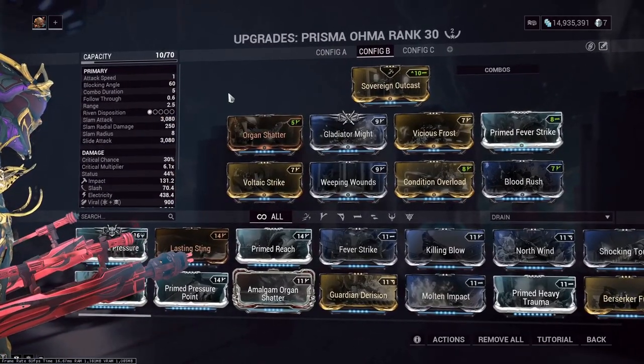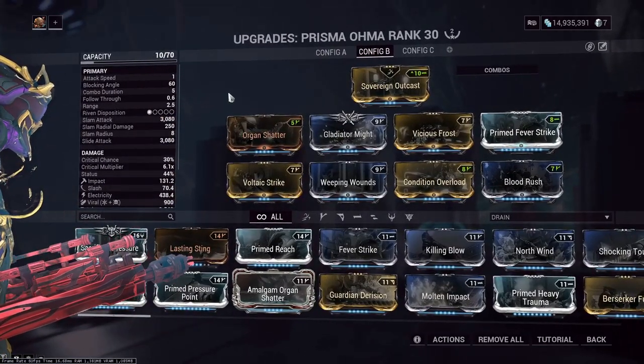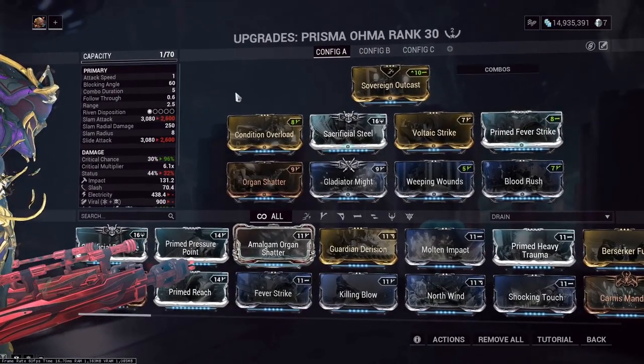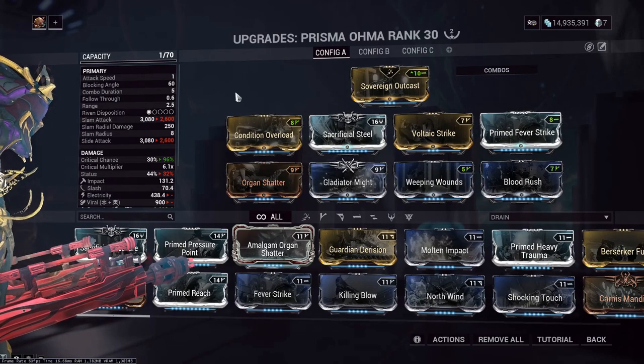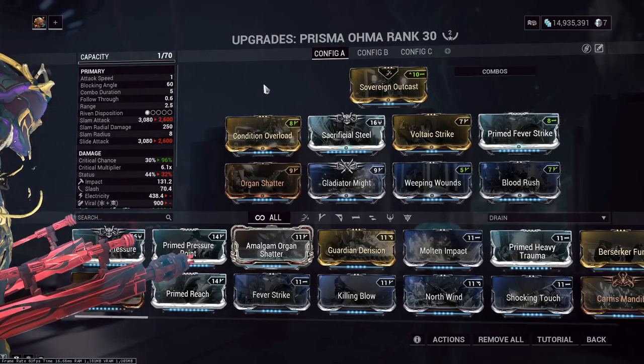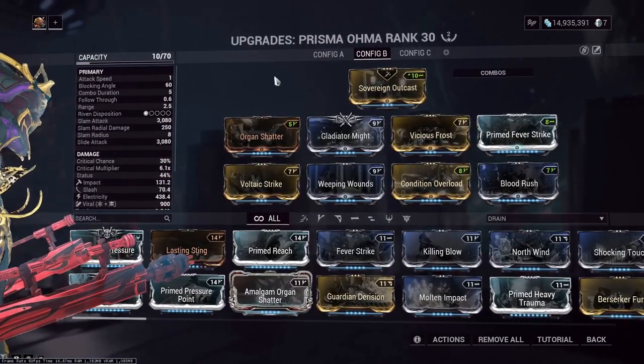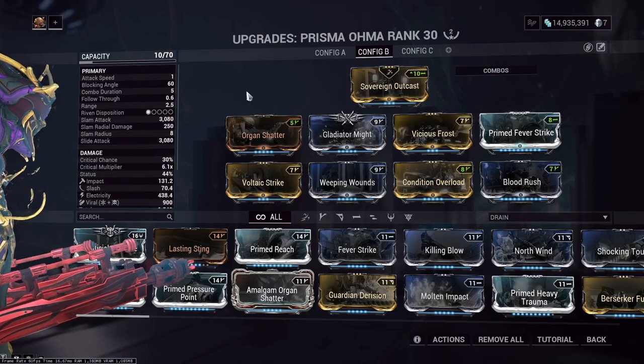To be honest, the viral build seems to be more effective against all types of content, whereas the slash corrosive build is more weighted towards infested and Grineer units, leaving the Corpus shields to just survive.